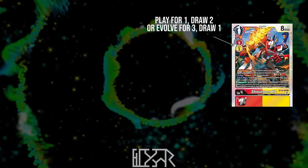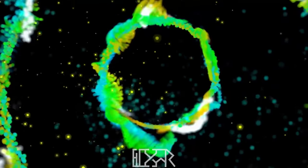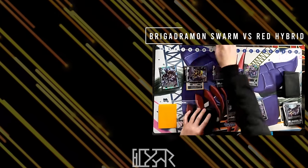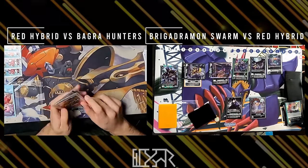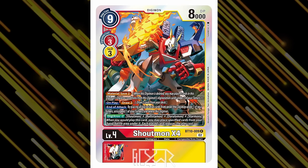Far less than its 3 cost for Digivolution. The targeted areas to add the named cards are hand and battle area, requiring them to already be in play, and thus thinning your board to play the card — or worse, thinning your hand down and giving you fewer resources for the rest of the game just to play a single card. Cross 4 might be a strong card, but playing 5 cards from hand is a steep cost just to be playing one card.